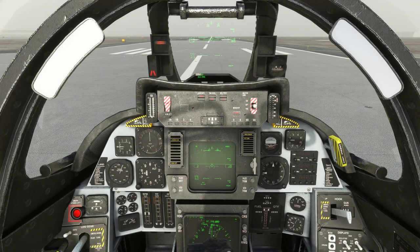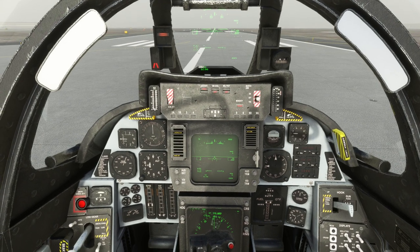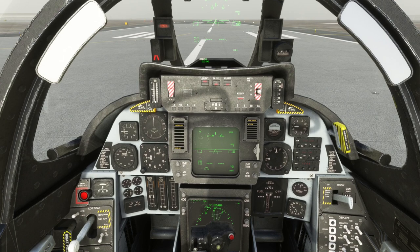Hello everyone and welcome back to Microsoft Flight Sim. DC Designs recently released updates to their F14, F15, and Concorde. This is F14 version 1.0.5, F15 version 1.1.0, and Concorde version 1.0.5 — all updated this week. It is primarily in preparation for Sim Update 11, though there are other improvements like afterburner effects and stuff like that.